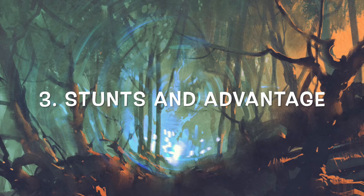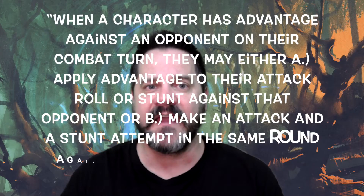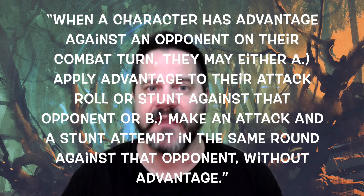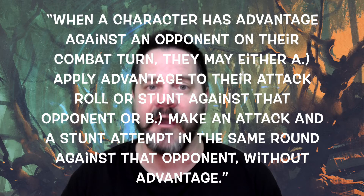Third on our list to steal from Knave is stunts and advantage. Stunts are like combat moves — tripping, shoving, disarming, and that kind of stuff; in 5e it's basically battlemaster territory. Knave has the same concept of advantage as 5e — roll 2d20 and keep the highest when the situation calls for it. But Knave has a clever way of giving PCs a choice: when a character has advantage on their combat turn, they may either apply advantage to their attack roll or stunt against that opponent, or make an attack and a stunt attempt in the same round without advantage.